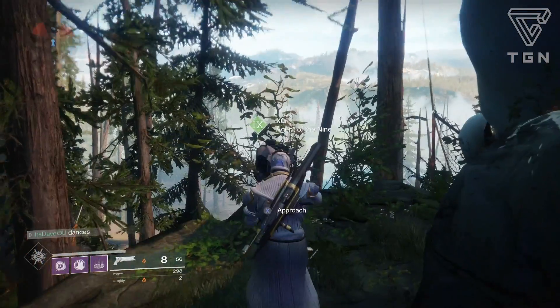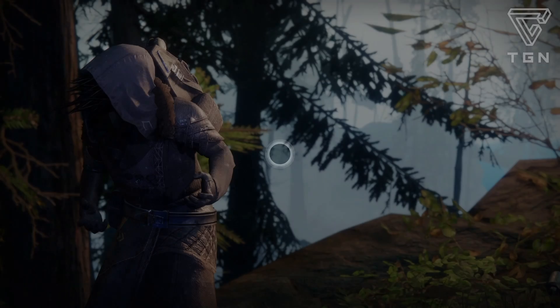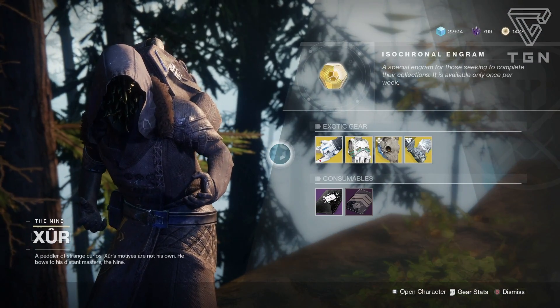What's up guys? Welcome back to another Destiny 2 video. We're going to be going over Xur and what he has this time around. He's in the EDZ — that's the Flashpoint. He's always there on this little hill; you have to go through a cave or whatnot, but let's see what he has.